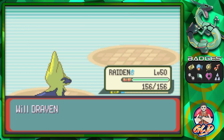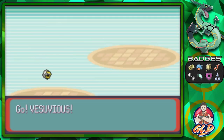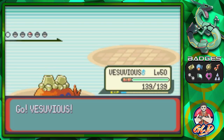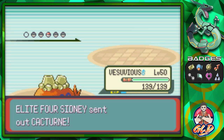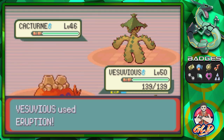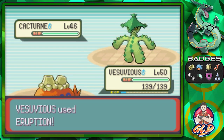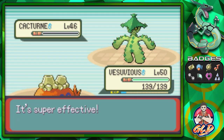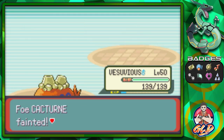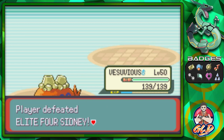Hadouken gets more points, and Cacturne is coming out — so let's go back to Vesuvius. Eruption for the win! And there you go — we have defeated Sydney!